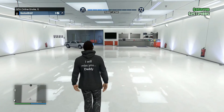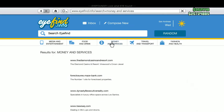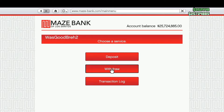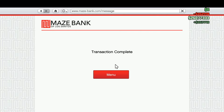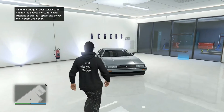We're still sitting on 26 million. The reason why I have cash out is because before I did the glitch I put the cash in the bank. But as you can see, we still have $26,077,333 and a brand new Deluxo just chilling right here.